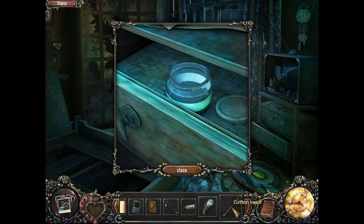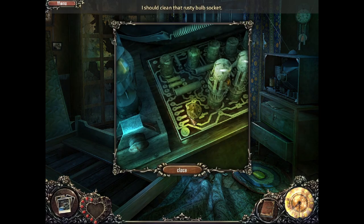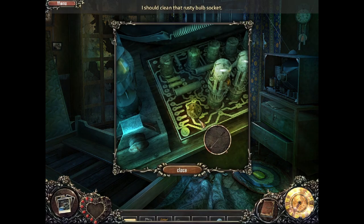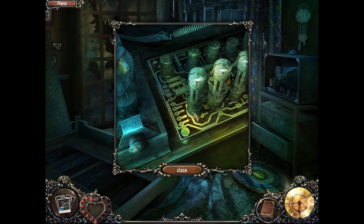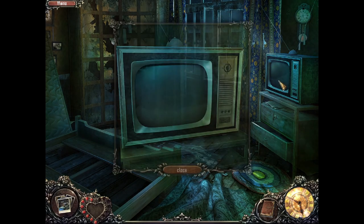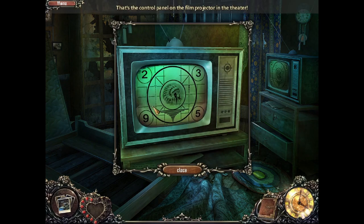So the reason we need a cotton swab is to dunk it in the alcohol to clean. So we're gonna clean it. And then bulb. TV is fixed. Okay, so that's what we needed for the projector.